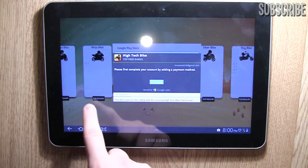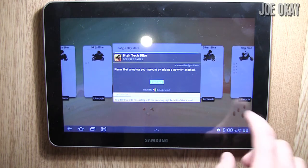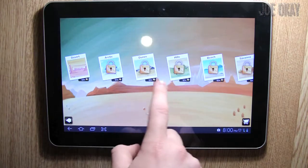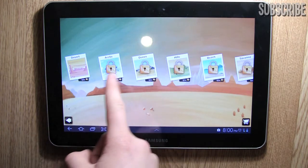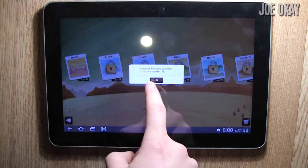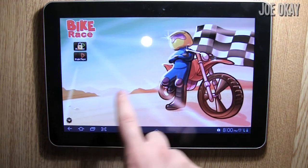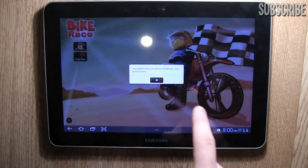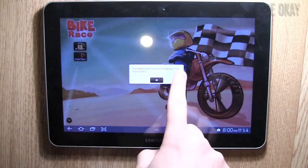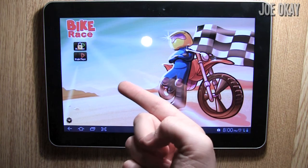It looks like you have to pay if you want to unlock a new bike. That's ridiculous. There's also different worlds you can go to, so once you've finished the desert world you've got the Arctic. You can unlock all of those as well. If we go to the menu, there's also a multiplayer option that you can unlock, and it says you need nine stars to unlock that. So you can unlock multiplayer fairly quickly.